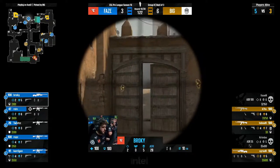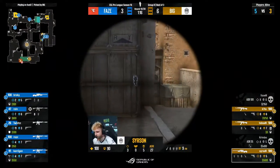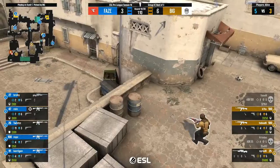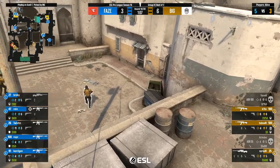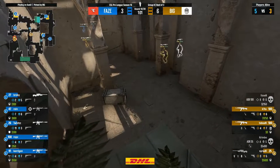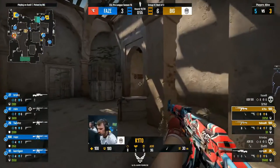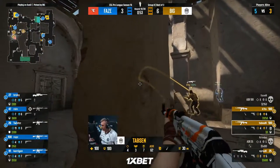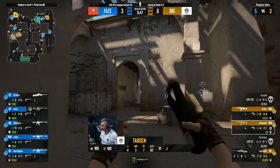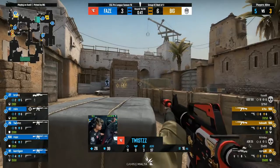Rain finds two players — they have the advantage and need to capitalize. Plenty of time. Sirison is alive with the AWP and can do damage. They need to tighten up, get into crossfires, establish themselves within the bomb sites. One of the positives when looking through FaZe's stat lines in this group is their 5v4 conversion rate — the highest in the group, above 50%, whereas the other stats I was referencing were below 50%. A bit of a standstill here — they are the highest 5v4 in the tournament at the moment. Biggest Counter-Strike brain I'm aware of. Getting in the zone. We go Twist.